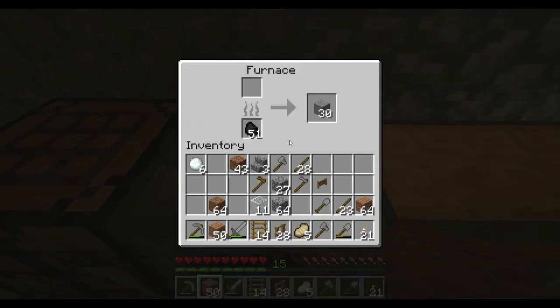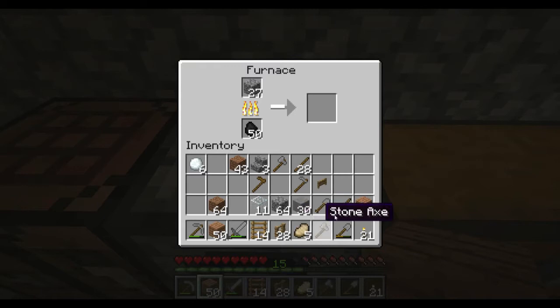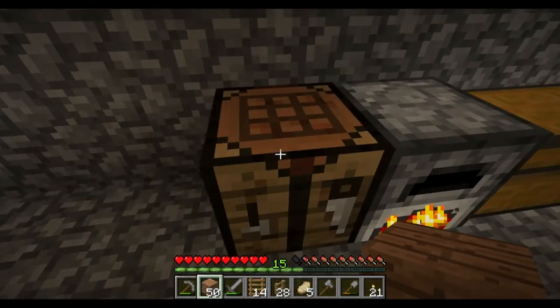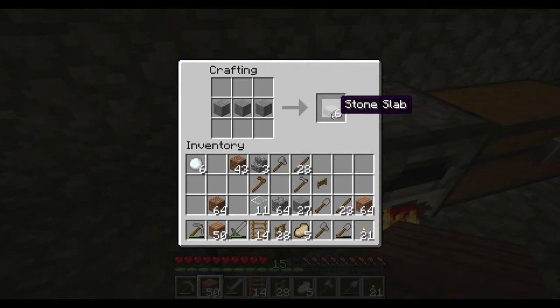Our furnace has stopped and you can see that we now have some stone blocks. Stone blocks — you can do some interesting things with those. I'm going to throw some more cobblestone in there so we can get some regular stone blocks. If I put these next to each other, you can see the difference — cobblestone isn't quite as refined as regular stone. Now what we can do with our stone blocks is take and make slabs out of them. Basically just lay down three in a row horizontally and you can make a stone slab.